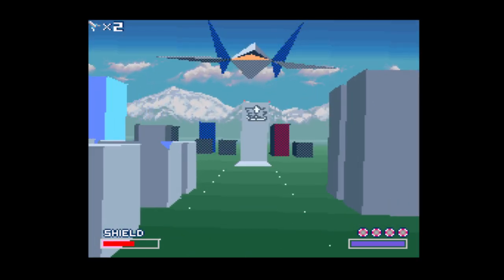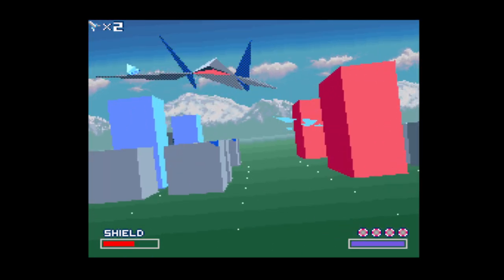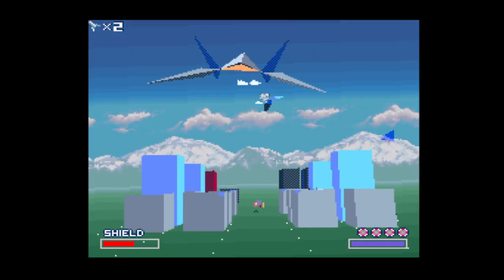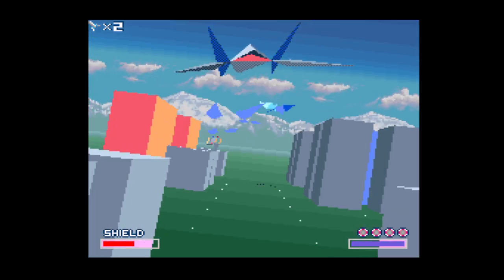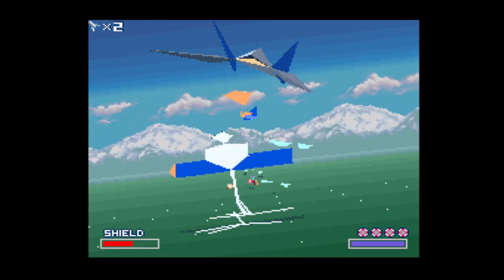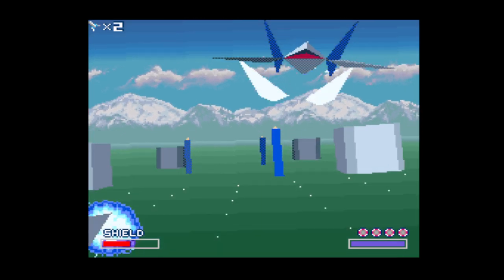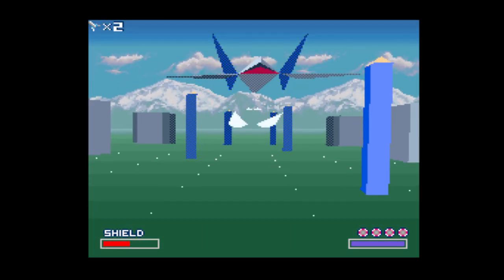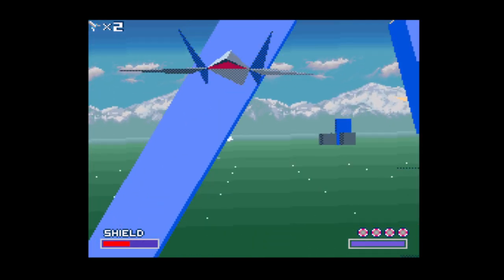Eventually one of your wing team will start calling for help, so you've got to shoot the bogey off their tail. We've just got to watch out for incoming ground fire as well — they've set up quite a lot of vehicles on this one.